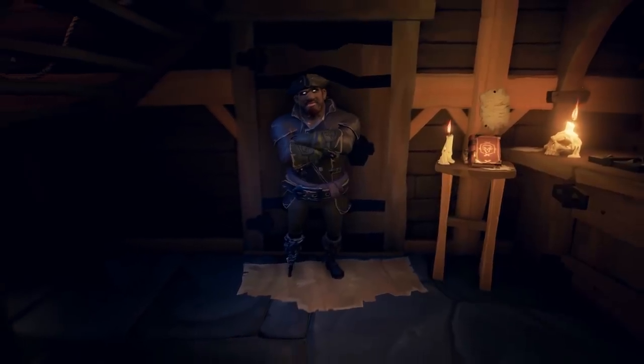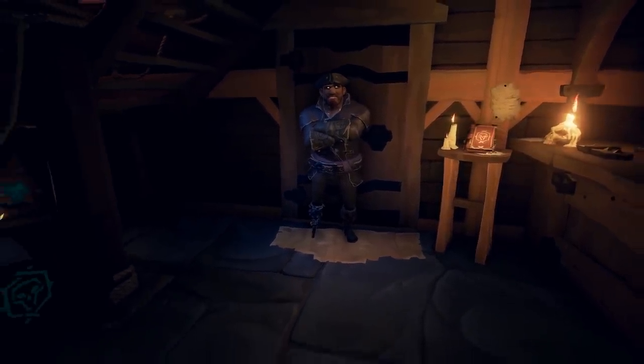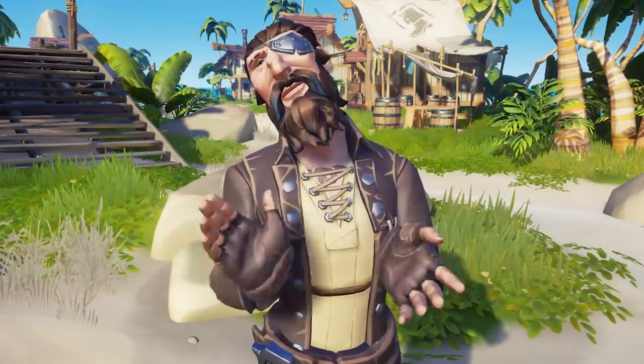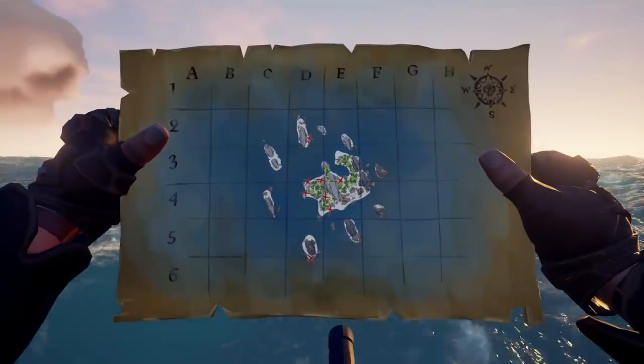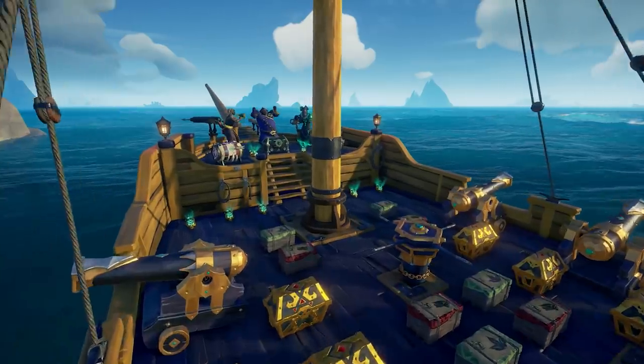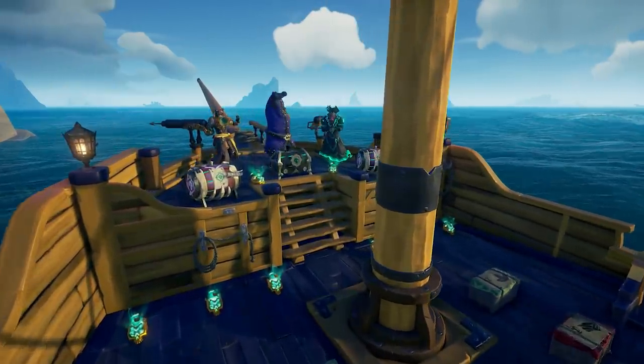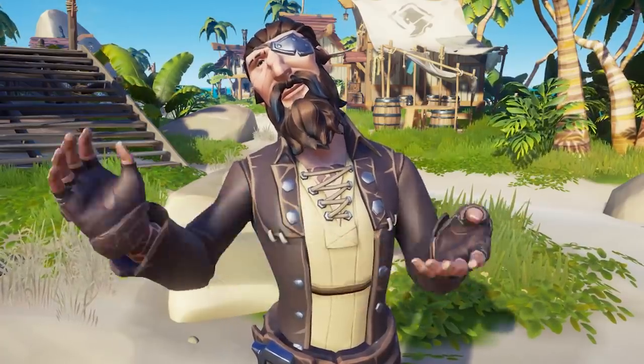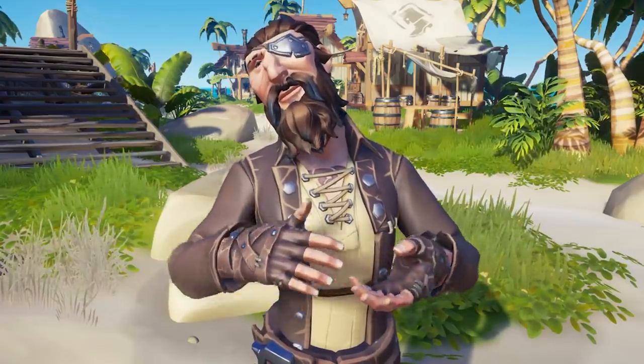First, let's start with the good. The Athena's Fortune Emissary quest will no longer have those awful cargo runs — thank the whale lord. Instead, we will now have extra dig locations on the X marks the spot maps, resulting in more Athena's Fortune specific rewards from that quest. This is great news and will really help pirates level up Athena's Fortune reputation.